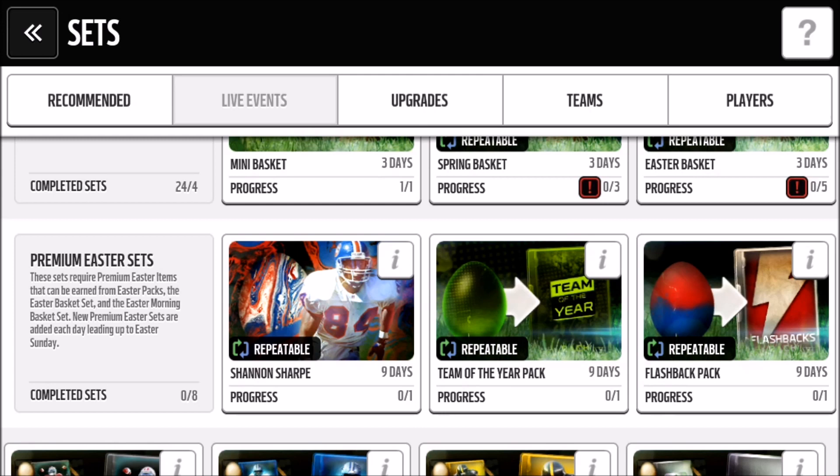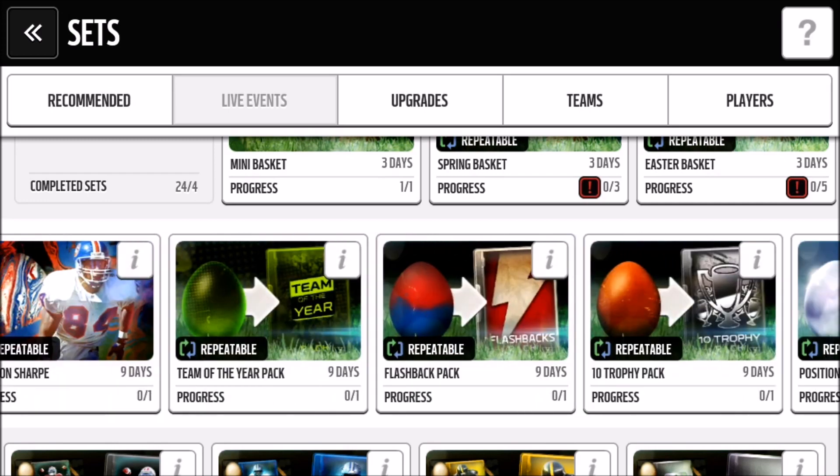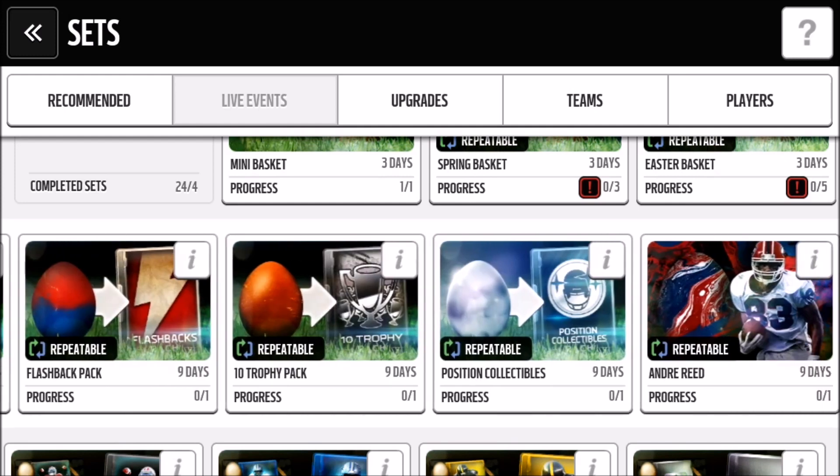The plain ones give you like some type of pack. As you can see with the Team of the Year pack, flashback pack, 10 trophy pack — which was a joke — and the positional collectible pack, they're all like one solid color. The only one that was a little different was the flashback pack because it looks like the Pepsi logo, but yeah, still kind of plain.